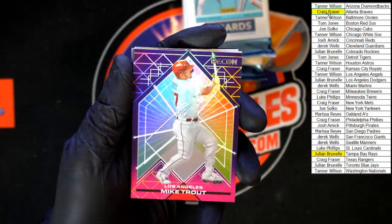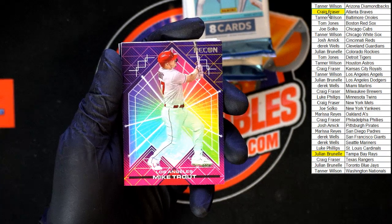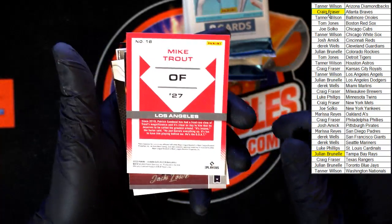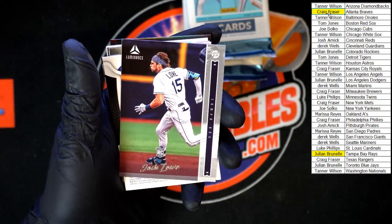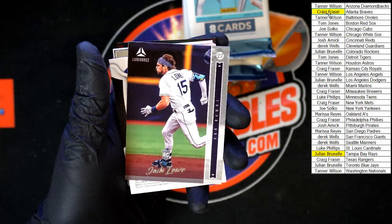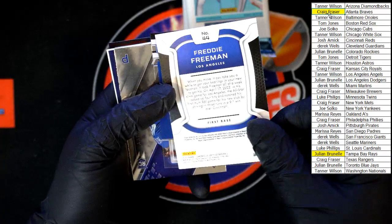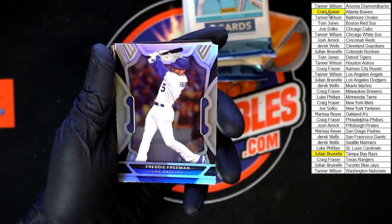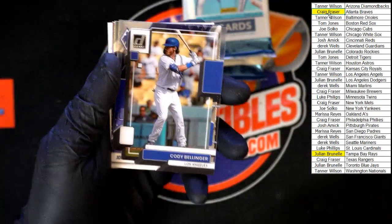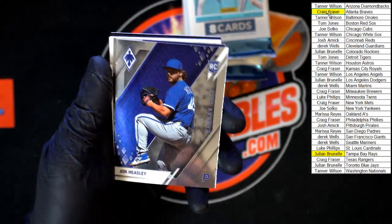Oh nice — Mike Trout going to the Angels, Recon — going to Tanner W. That is pretty sharp. Josh Lowe Luminance — and Freddie Freeman for Los Angeles, Certified. Then behind that, Cody Bellinger acetate Donruss. John Heasley Phoenix going to Kansas City. Eli Morgan season ticket, Contenders Optic going to Cleveland.